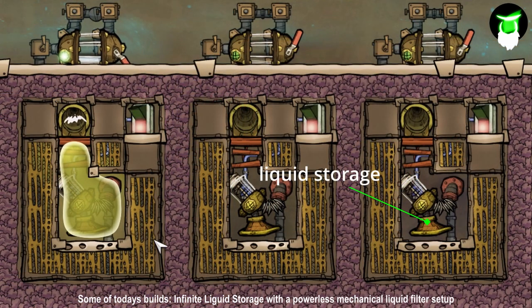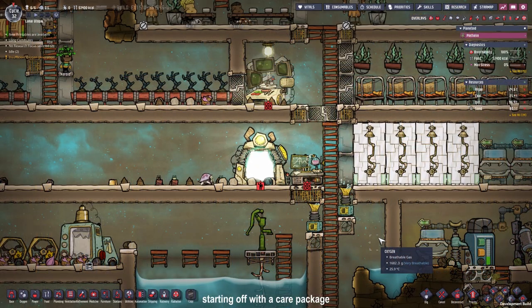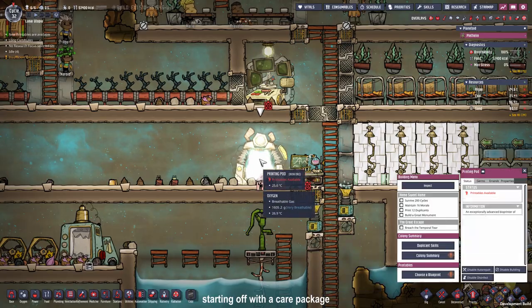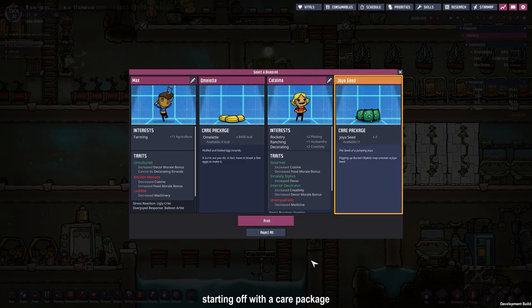In addition to that we will be building some infinite liquid storages with a mechanical filter setup on top. We are going to start the episode by checking what we got as printables. At this moment we have the choice between some omelettes and the joya seeds, and because I don't want the duplicants to get too spoiled we are going to take the joya seeds.